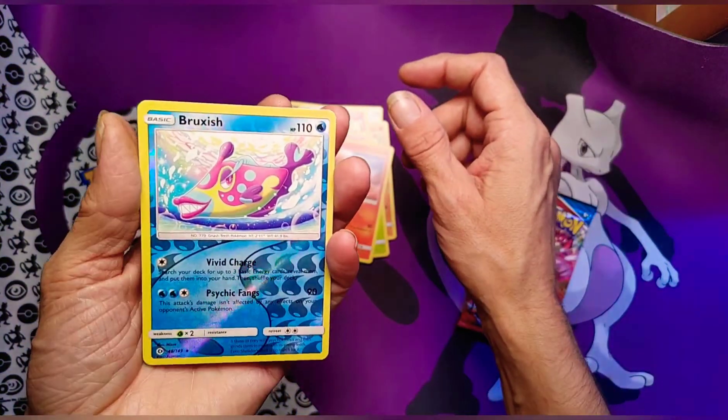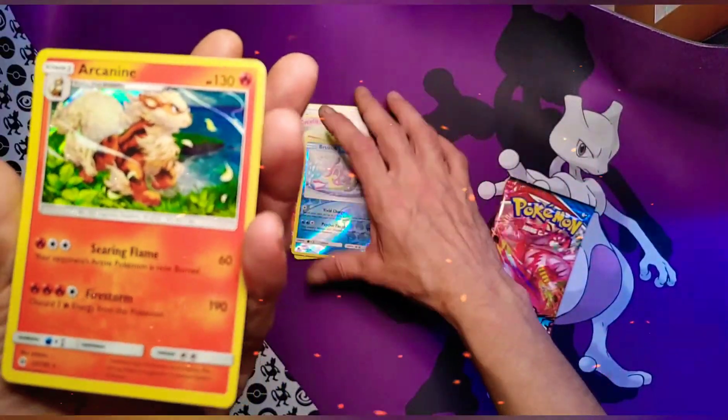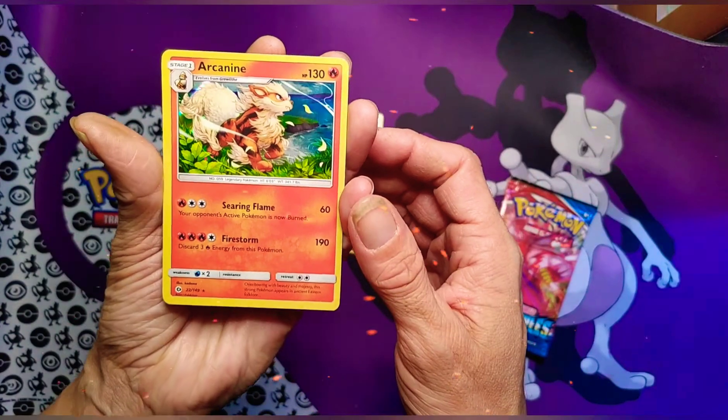Cutie Fly — he's so cute. Drowzee, Rowlet, Torkoal — ooh, I reverse foil Brush X and Arcanine. Nice!